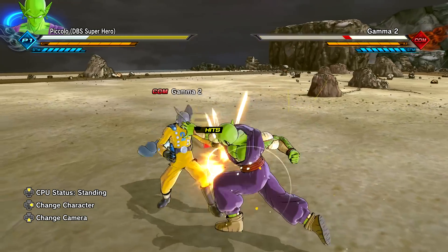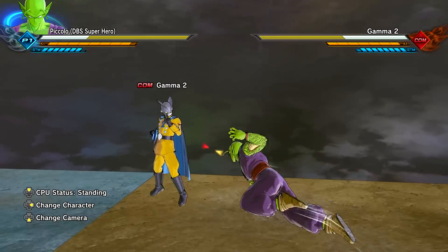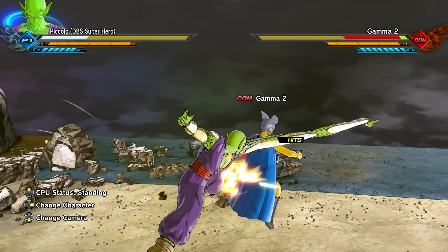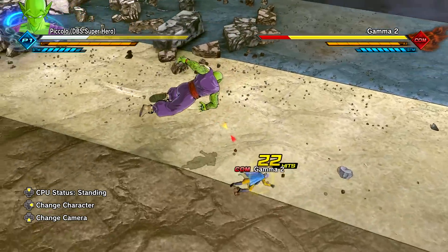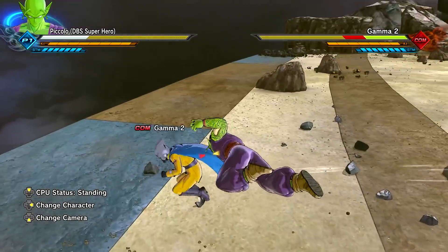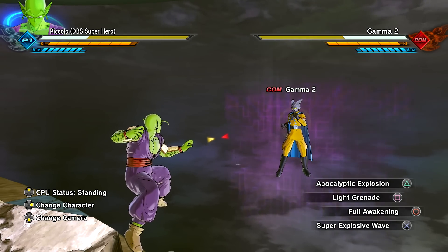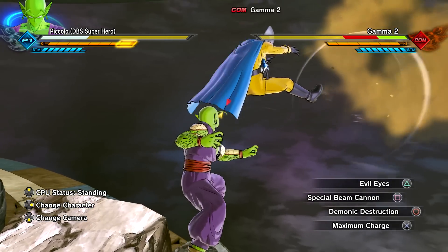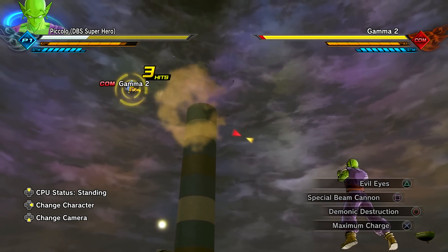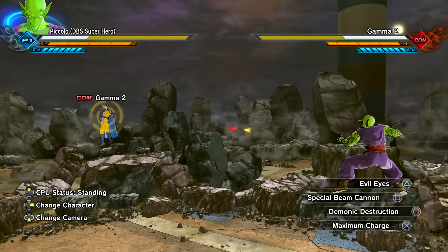Let's go ahead and start with the move sets. This also looks like it's from Power Awakening Piccolo, which makes sense given the model. We have the triangle combo, the grab, heavy into lights. As for the skill set, we have Evil Eyes and Demonic Destruction. The skill set is a combination covering all three of Piccolo's forms — base, Power Awakening, and Orange.